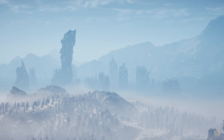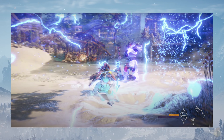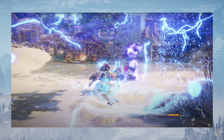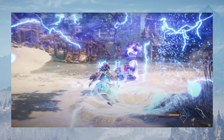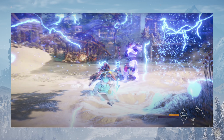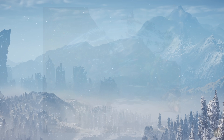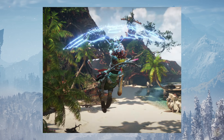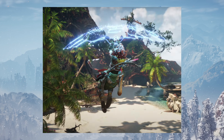Once Aloy tracks down Erend, we get our first look at melee combat. According to game director Matthias Theon, we will be using different combos to achieve various new effects — charge attacks and something called a Valor Surge to utilize special abilities in the heat of combat. After this, we see yet another new tool in action: the Shield Wing, giving us a new glide mechanic and the ability to leap from great heights with relative safety.